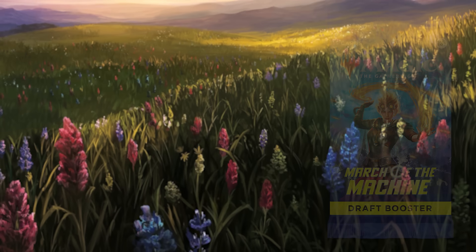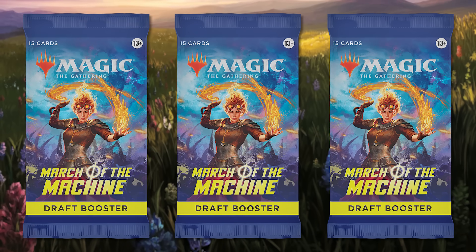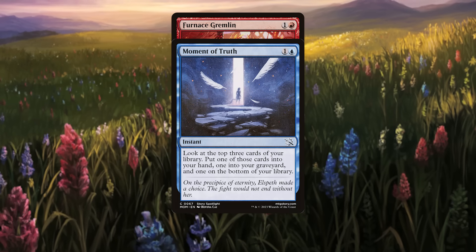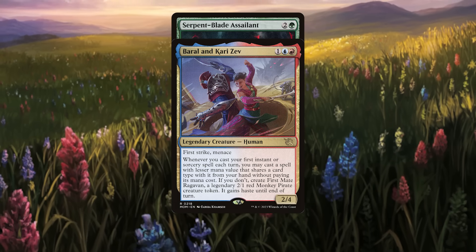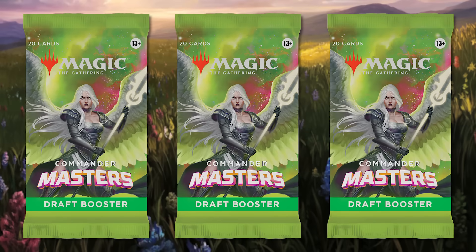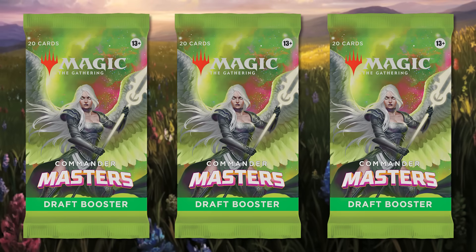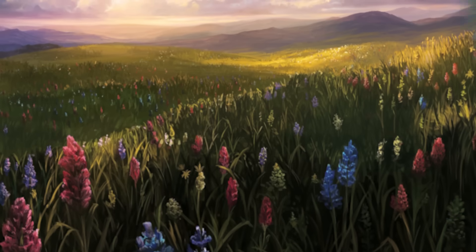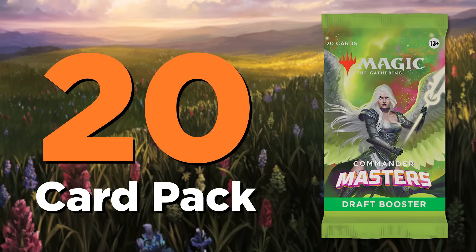In a normal draft, you start with three packs at a table of seven other people. You open a pack, take one card, pass the rest, and grab what was passed to you. Rinse and repeat. Commander Draft is very similar, but has a few key differences. You start with three packs still, but keep in mind that Commander Masters packs are 20 cards apiece.